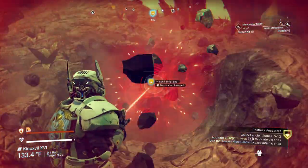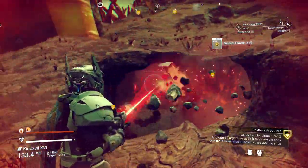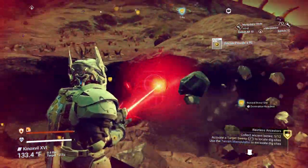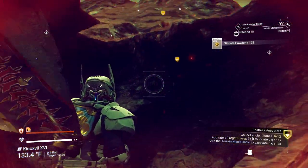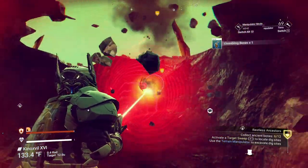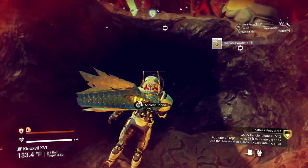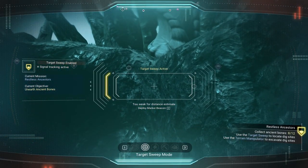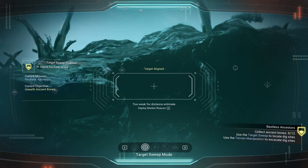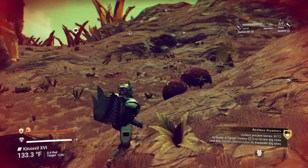We're at the next site, and as I get closer we're discovering more. So there's going to be three sets of bones here. These are the cheap bones, but we'll pick them up. It's up to five. And I'll go ahead and head in the direction and pick you back up when we find the next set.